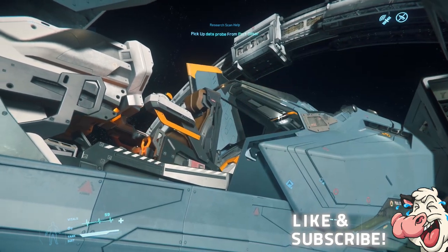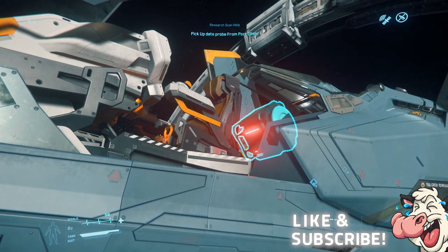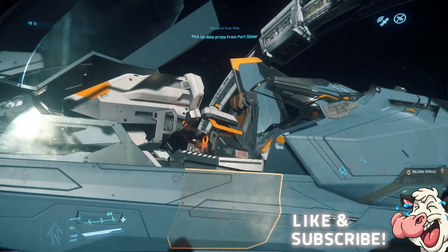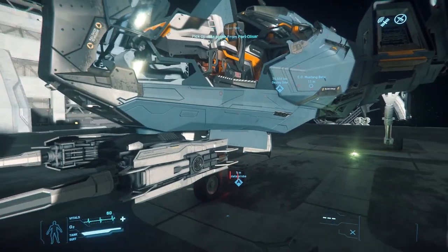With a standalone price tag of $48, it costs $8 more than the Mustang Alpha and is only $12 under the price of the superior Avenger Titan.